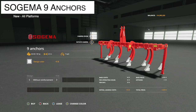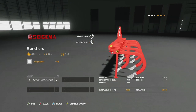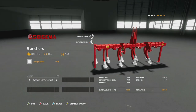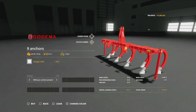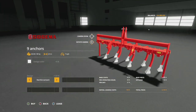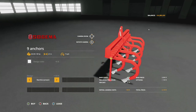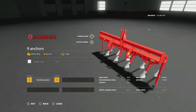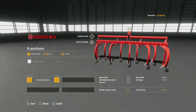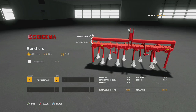Your only other new mod for all platforms today is the Sozman Nine Anchors subsoiler — 90 horsepower required, 2.5 meter working width at seven miles per hour, and only one slot. Very affordable. Color options for the parts that go into the ground between silver and red. Design options with or without reinforcement. Really nice dirt and wear on it, and it's a cool mod at $2,100 — actually two grand if you do nothing.